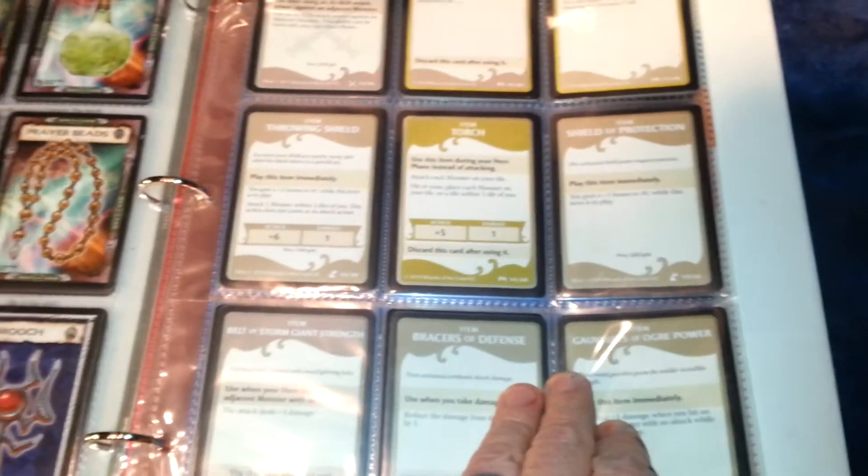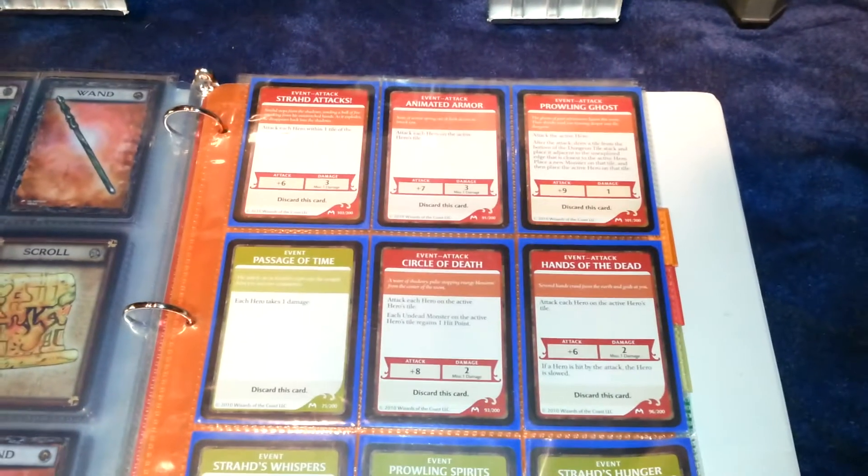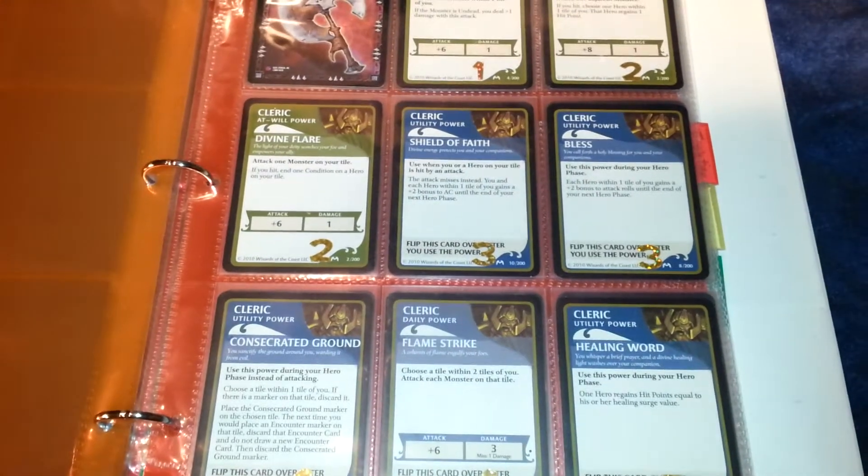Magical items, treasure — organized by class: cleric, rogue, fighters, and wizards. The game also has these different event and attack cards, so when you have a monster, you run it.